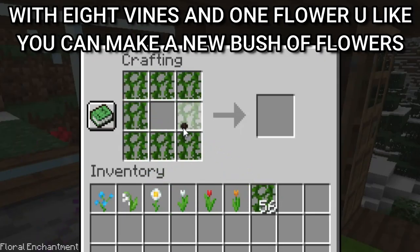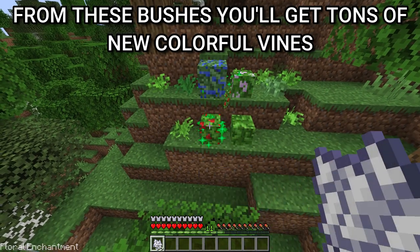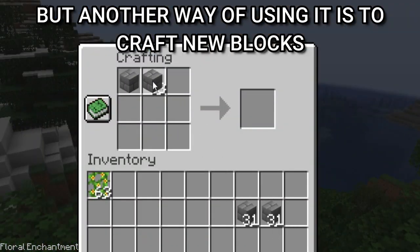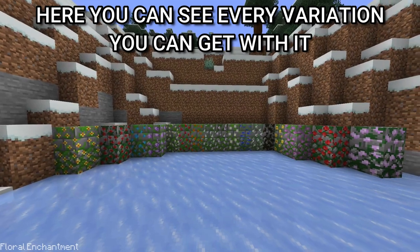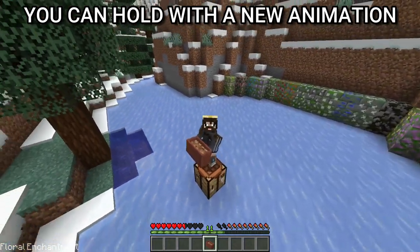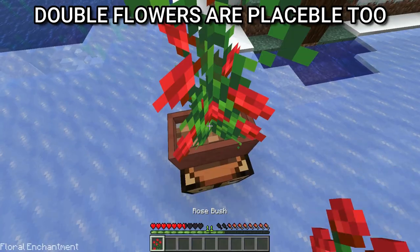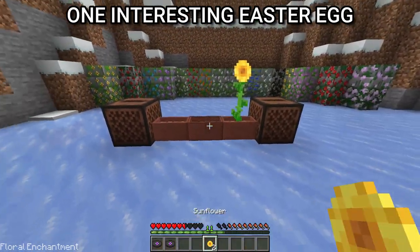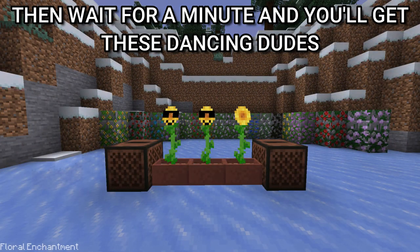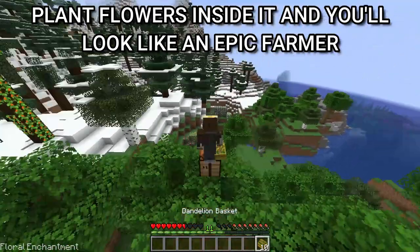With eight vines and one flower you like, you can make a new bush of flowers. It can be grown using bone meal or just by waiting. From these bushes you'll get tons of new colorful vines you can use for decorations. Another way to use them is to craft new blocks — here you can see every variation. With five bricks you'll get new large pots that you can hold with a new animation or place down and plant flowers inside. You can easily grab it and go. Double flowers are placeable too. One interesting Easter egg: place down large pots with sunflowers and some music nearby, then wait a minute and you'll get these dancing figures. There's also a flower basket — plant flowers inside it and you'll look like an epic farmer.